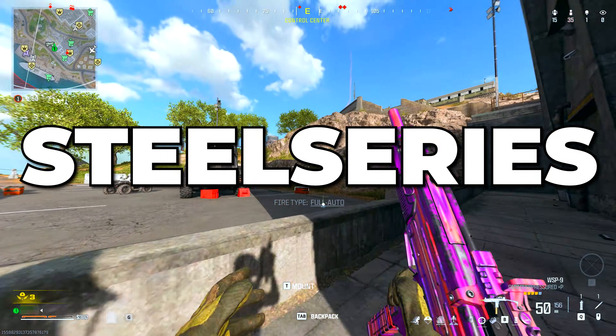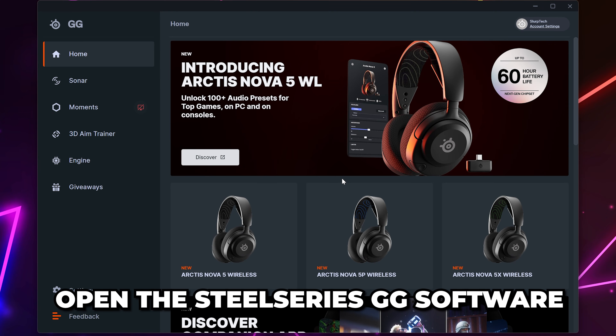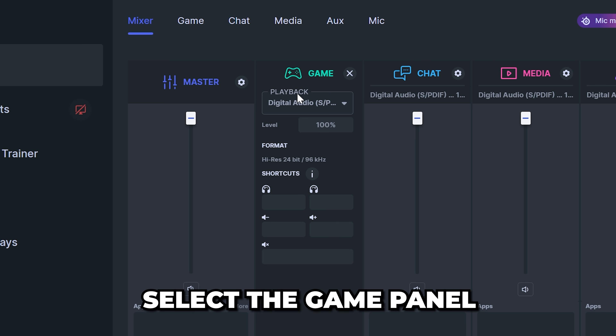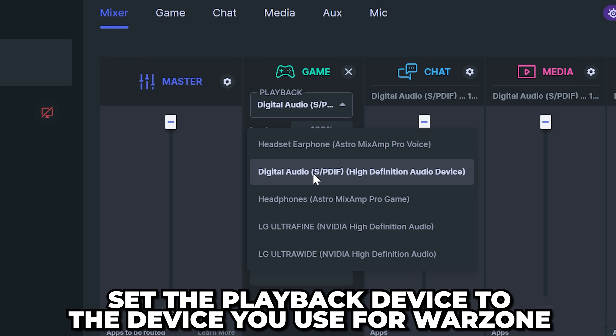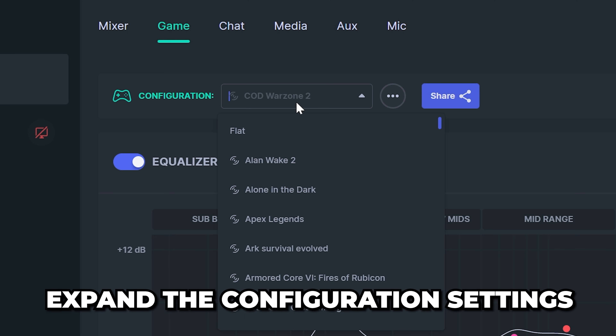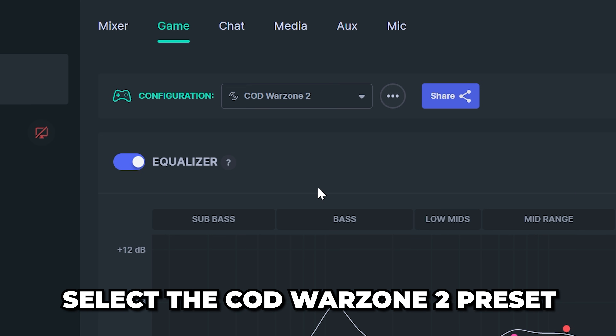In this video, I'll be showing you the best SteelSeries Sonar settings for Warzone to help you hear footsteps better. Start by opening the SteelSeries GG software. Select Sonar from the side, then select the game panel. Set the playback device to the headset or device you use to listen to Warzone, then switch to the game options. Expand the configuration settings, then select the COD Warzone 2 preset.